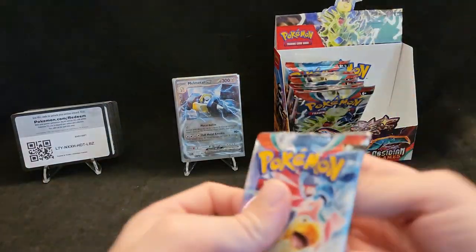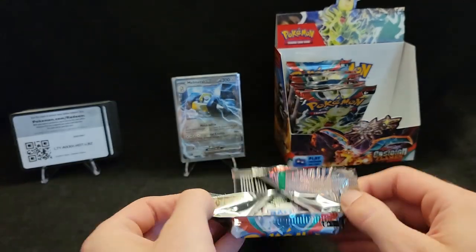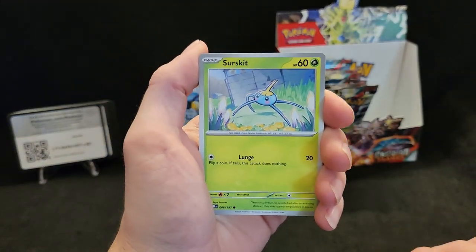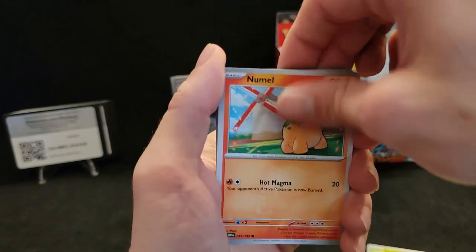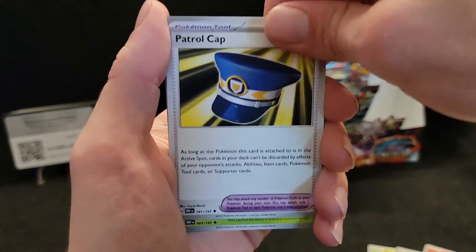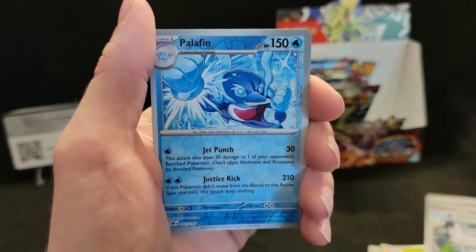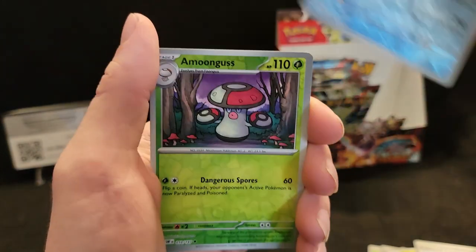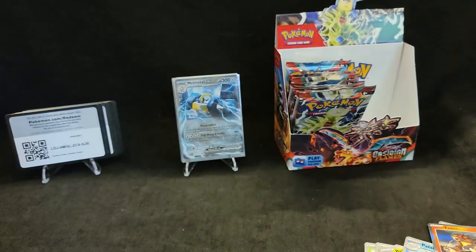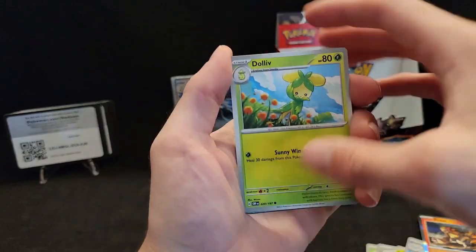Arms getting a little tired but we push through it — there ain't no stopping us. Surskit, Newt, Graveler, Timburr, Troll Cap, Blossom, Pokemon League Headquarters, reverse Palafin, reverse Annihilape, and hollow Entei yet again.